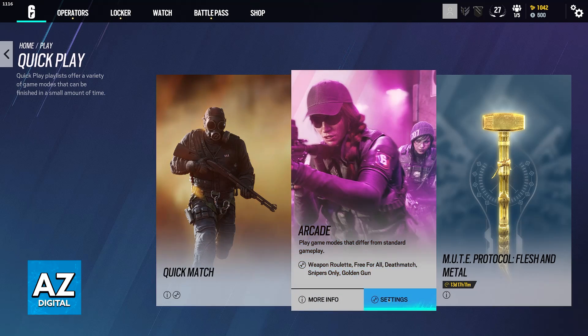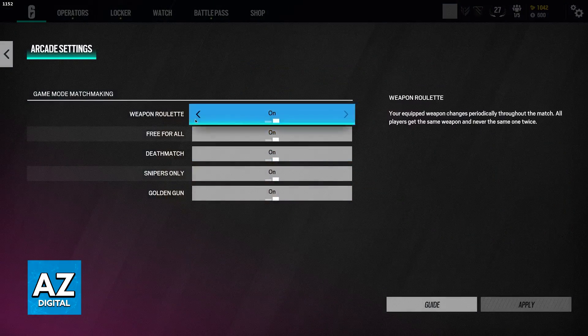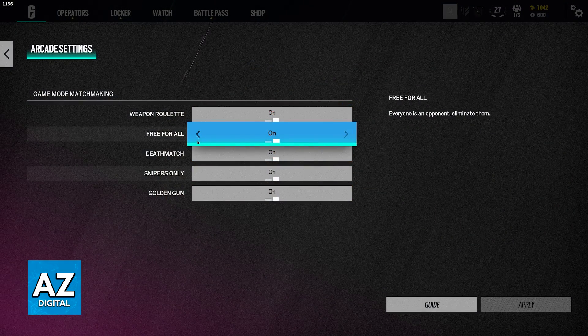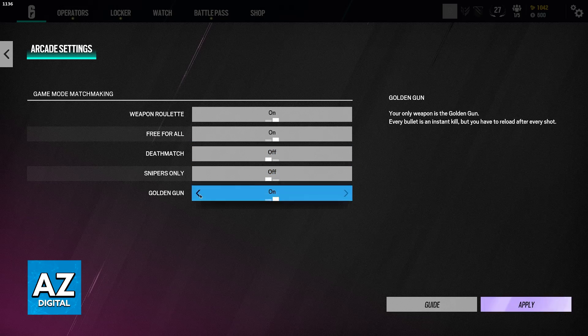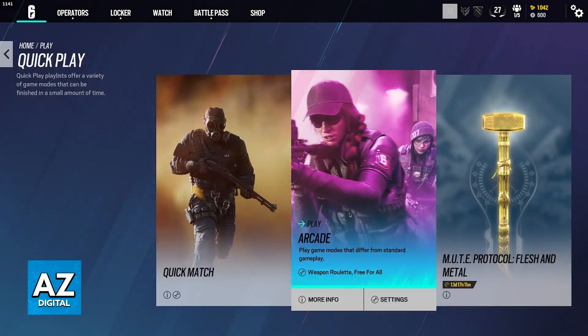As soon as you click on any of these modes, you will be redirected to matchmaking, and usually there will also be some options that you can customize. For example, if you want to play Weapon Roulette and Free For All, but you don't care about Deathmatch, Snipers Only, and Golden Gun, you can turn these off, apply, and now when you queue into the matchmaking option for these modes, you will only play these two selected here.